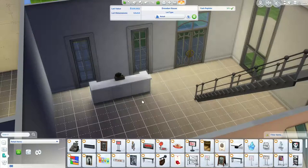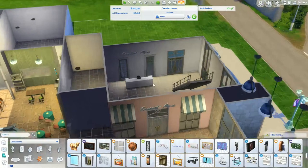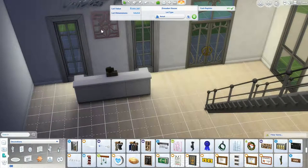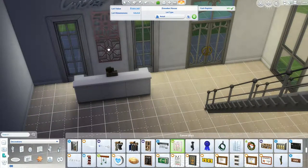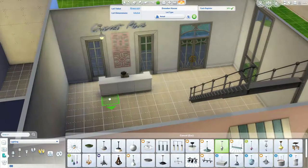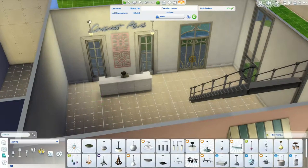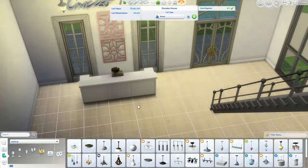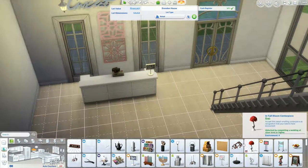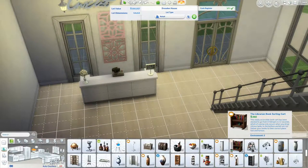I kind of wish they had more clutter objects you could put out — like the impulse shopping section at checkout, with folded clothes and perfumes. I just don't think there are enough of those kinds of objects. Here we are putting in some nice lighting and the cash register. I really wanted to put in a separate floor but ended up going with marble instead — just all marble, it looks kind of sleek and nice.